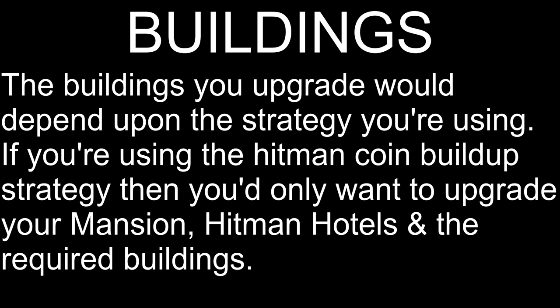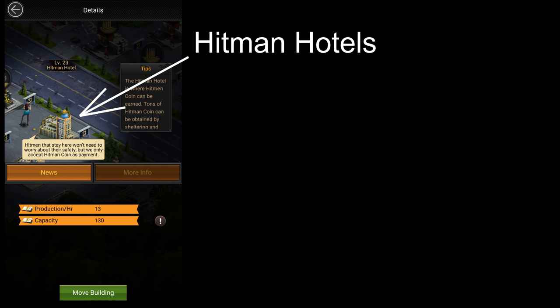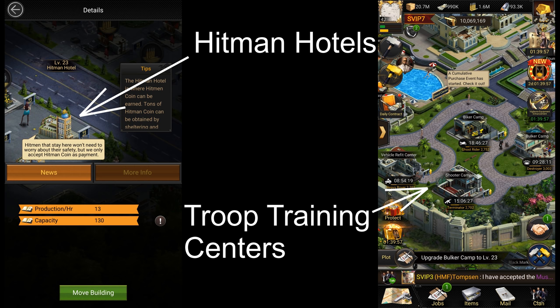You could translate this coin advantage into a huge stat advantage by speeding up your hitman investments. Another strategy is to rush to 30 but prioritize training camps over hitman hotels, in which case you'll be upgrading the camps to 30 before upgrading the hotels. And finally, there's the maxing out strategy, in which case you'll be upgrading all buildings. The hitman hotels are the buildings you'd want to upgrade first, even while using this strategy.